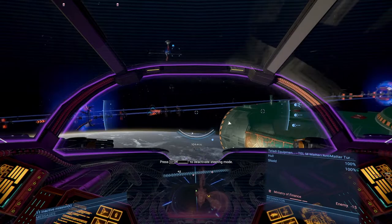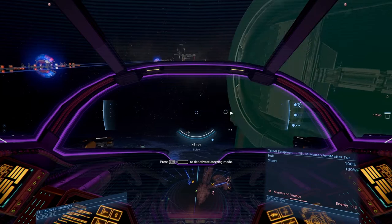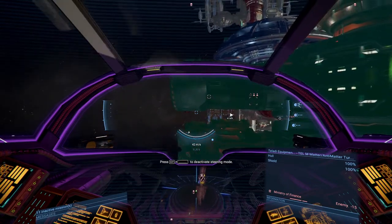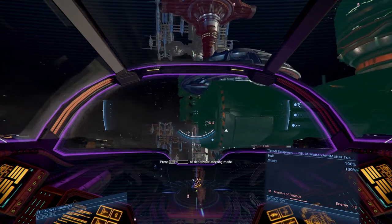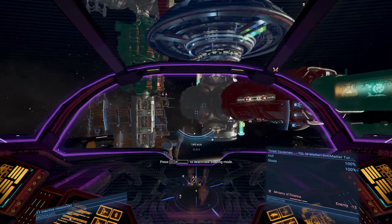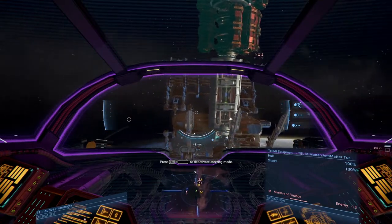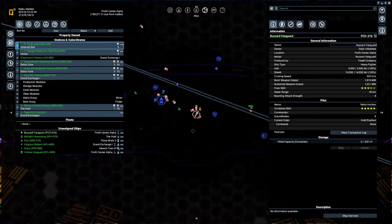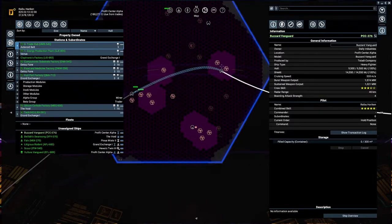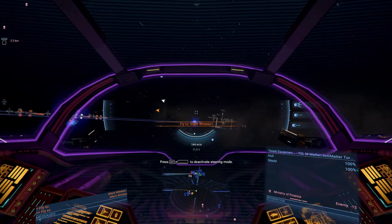I was kind of hoping that we would get a criminal pop out of these docking bays, but that's just not happening. We can also try our luck with the Argon space. Nothing here — okay, where do we want to go? There are a lot of stations over here. Let's set guidance so I at least know where I need to go.